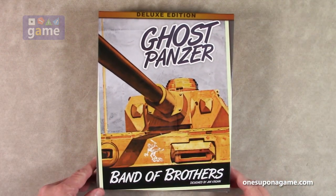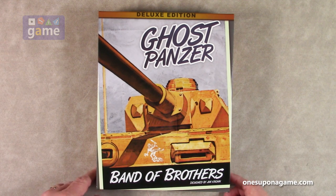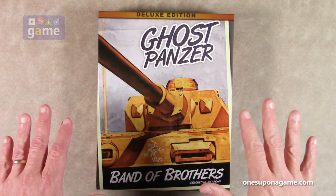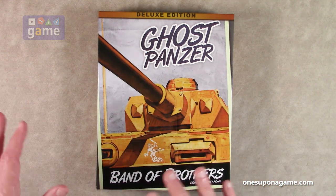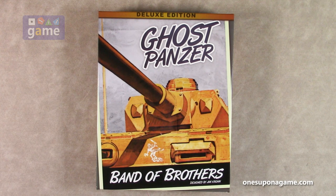Ghost Panzer is the second in the series, the first of course being Screaming Eagles, and then Ghost Panzer. Texas Arrows came out, which was an expansion for both games — had six scenarios for one, six scenarios for the other, so you needed both to play all the scenarios. Then there was a battle pack, and then some other expansions and upgrades, and then The Old Breed came out, which is actually the third standalone game in the series.